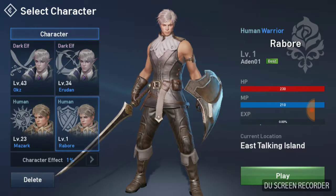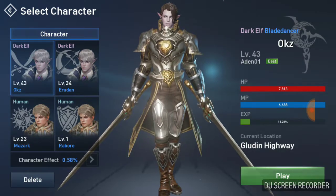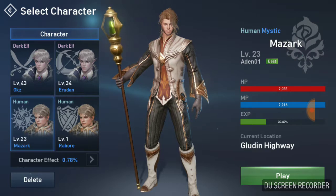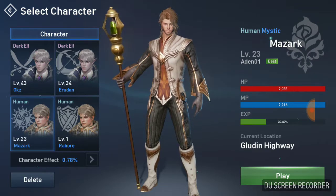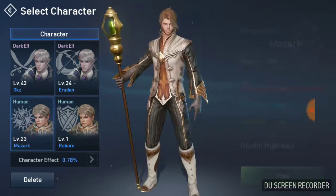So it's just going to be a really quick look. Here's some of my other characters. I got one — he's level 43, he's a Blade Dancer. Level 34, Phantom Ranger. This is my human mystic that I'm working on, trying to get him to the advanced class. He's level 31.